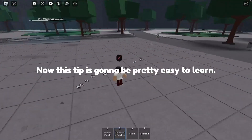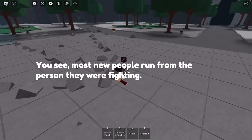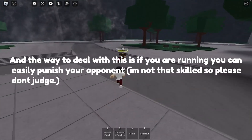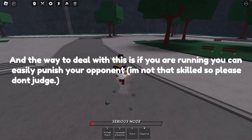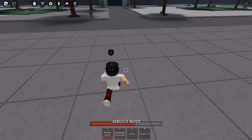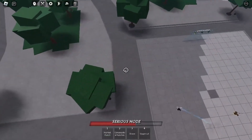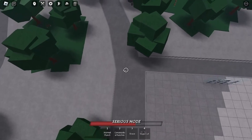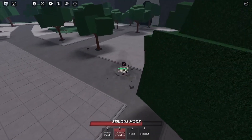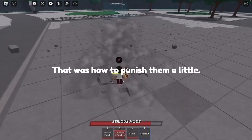Now this tip is going to be pretty easy to learn. Most new people run from the person they were fighting. The way to deal with this is — if you are running, you can easily punish your opponent. I'm not that skilled so please don't judge. Here's a clip of how to do this. That was how to punish them a little.